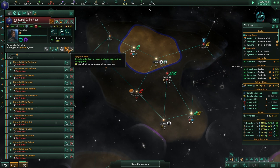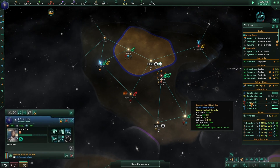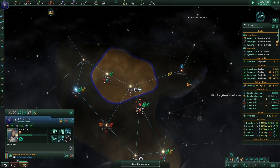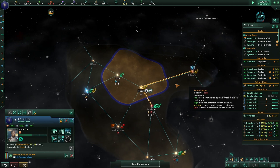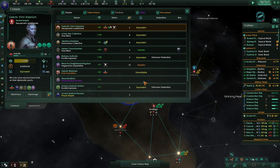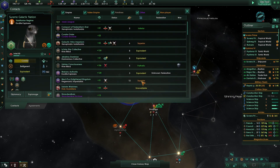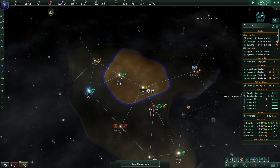System survey complete. Science ships are going to be upgraded soon. Let's check the Ceramo Galactic Nation nearby - they're Aerodite Explorers and they like us. Perfect. And everyone's happy now - they're done with the culture shock!